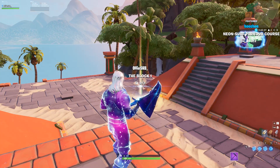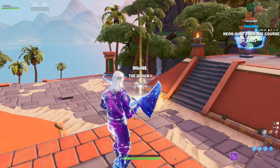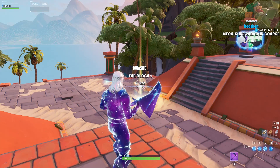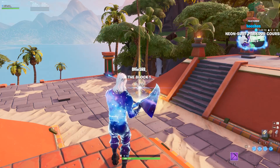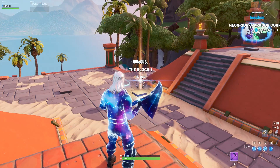Now aim towards the rift and auto-run. While auto-running, go on the pause menu, press 'My Island', and press 'End Game'. The second you go into the rift, wait until you see the black screen, and then press 'Return to Island'. Make sure you don't press it before — that will mess it up — and make sure you don't press it a few seconds after, as that will mess it up as well.